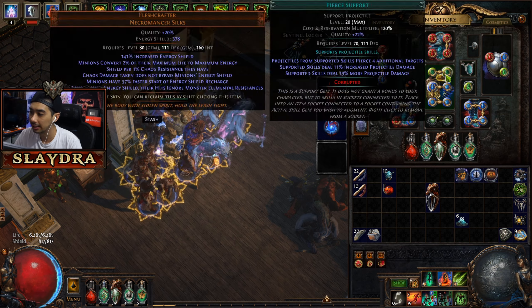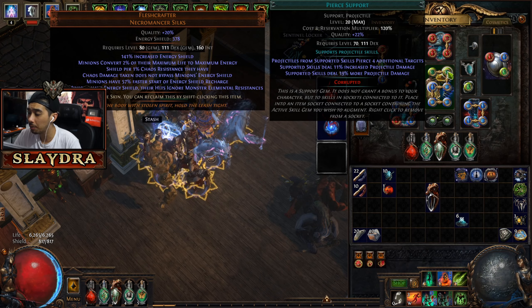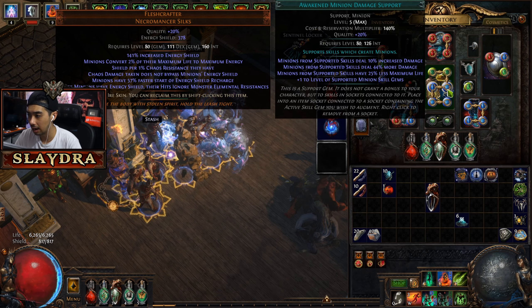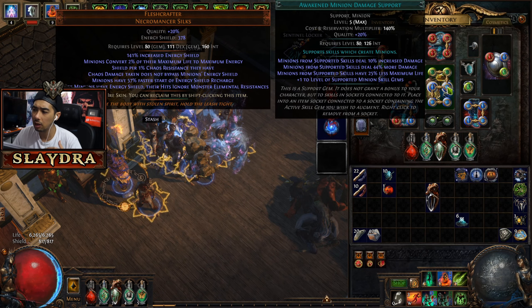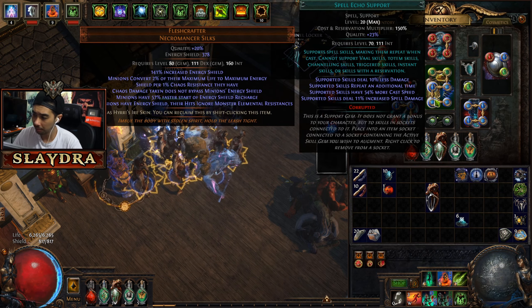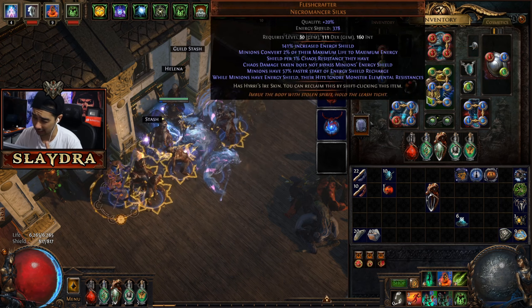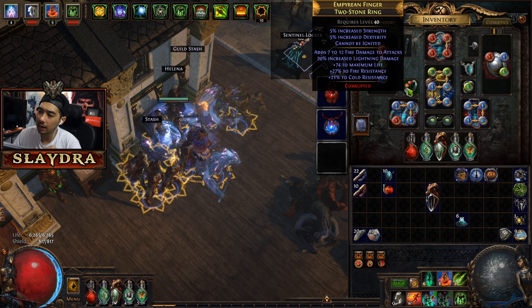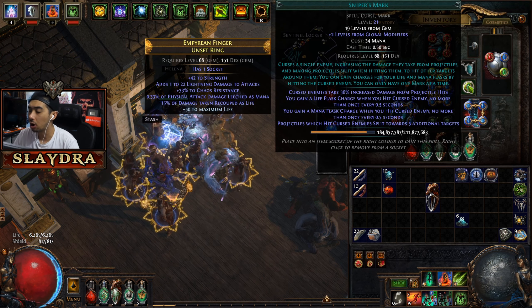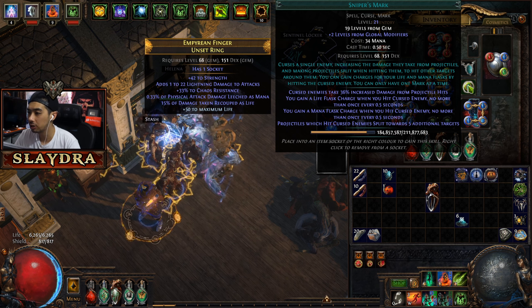We're running Flesh and Flame craft for six-linking. In the chest: Volley Support, Pierce Support, and Awakened Minion gem — that last one is a couple of exalts but is an excellent addition. We're still running Summon Skeletons, Spell Echo, and Increased Critical Damage Support. On the ring I like 'cannot be ignited' — just a bunch of stats I bought for one chaos.